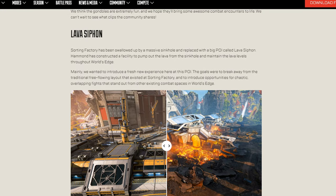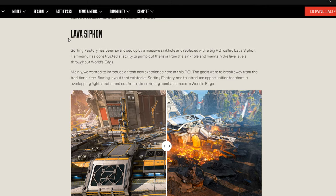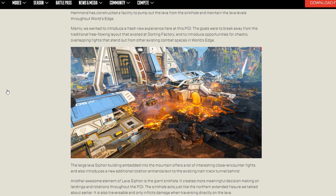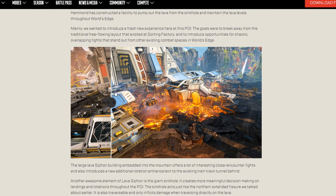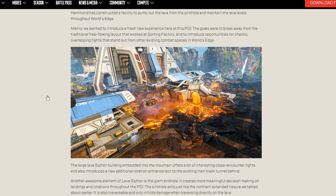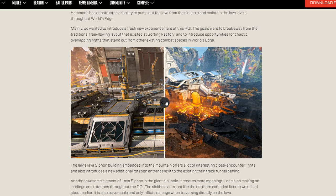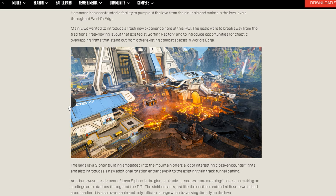Now this is a big change — Lava Siphon. Sorting Factory has been swallowed by a massive sinkhole. They actually got rid of all of Sorting. I thought Harvester had disappeared — I apologize for that. Harvester looks like it's still in the background, it's still apart of the map. I'll take ownership of that — that is my bad. I apologize for reporting that in the trailer; I thought Harvester had disappeared based on what I saw. It has not.